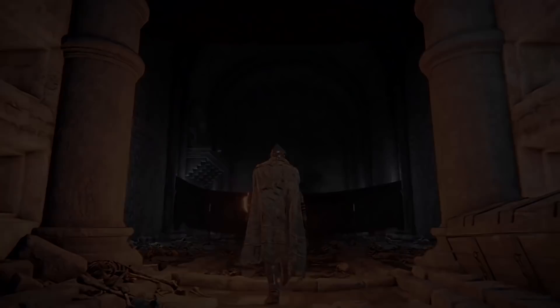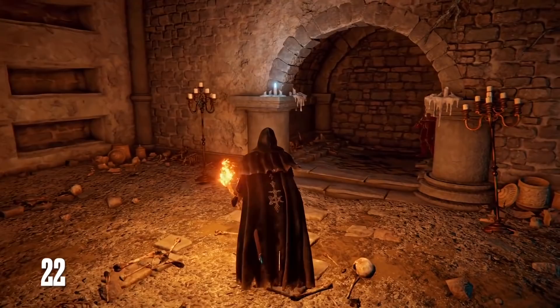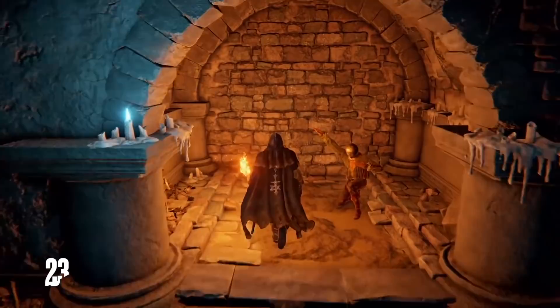Speaking of caves, having a torch will be essential in Elden Ring because while some caverns do have ambient light, others are completely dark. Torches can also damage enemies, catch them on fire, and reportedly there are also unique weapon arts for torch-based combat. So you'll want to pick these up as soon as possible.